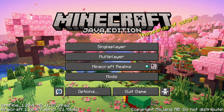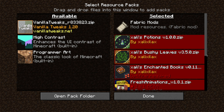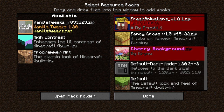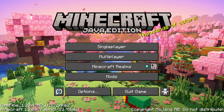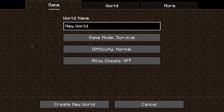For resource packs we have Sally's Potions, Sally's Bushy Leaves, enchanted books, Fresh Animations, Fancy Crops — which I really love how it makes crops look — Cherry Background for the main menu, and Dark Mode. The shader is Complementary Reimagined 5.1.1. If you want to run the exact same setup, I'll leave a link in the description to the Modrinth page which will have everything you need.